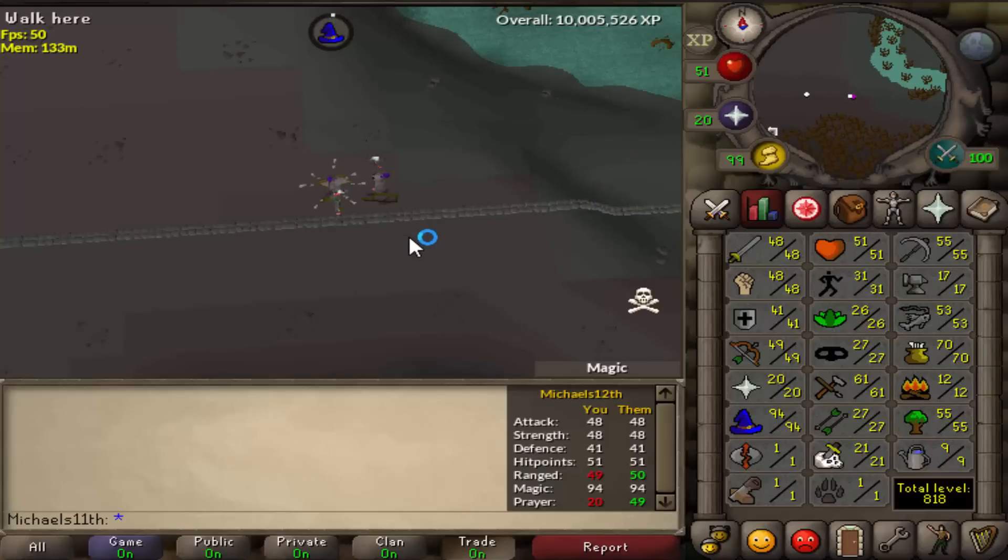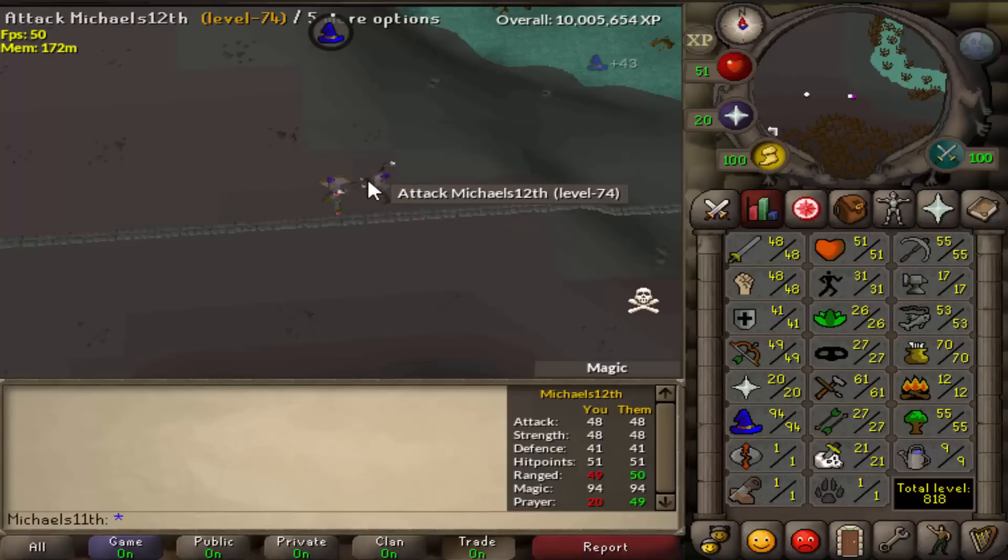Those are my D claws rune pure — 60 attack, 42 defense, 31 prayer — and my D claws account with piety, so 60 attack, 99 strength, and 70 defense, or will be in the future.